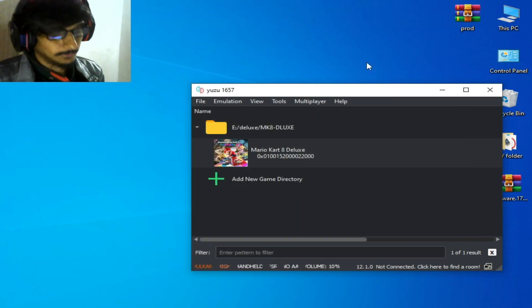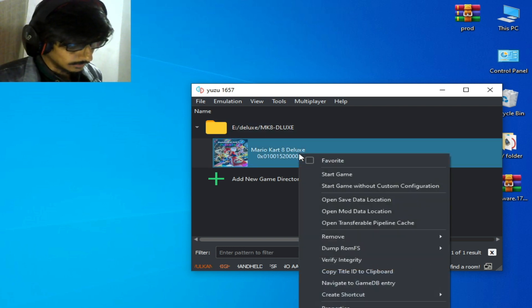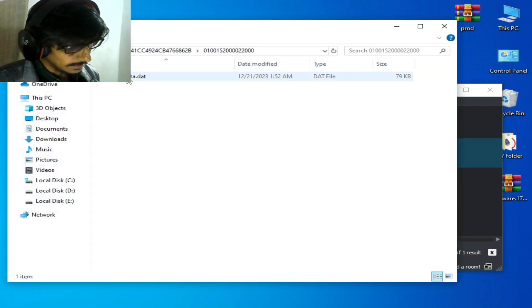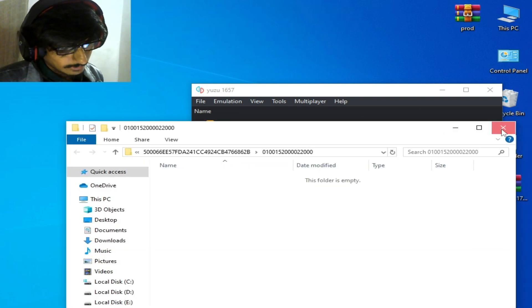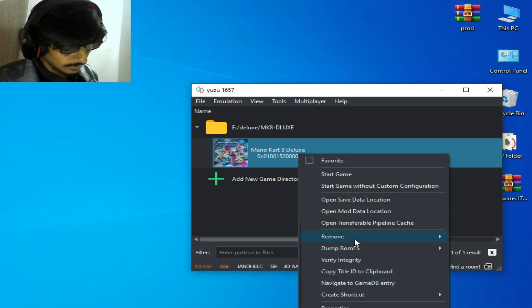But first, make sure you have already deleted some files for your game. Go to the game, open the save data location, and delete this file. Whenever you try to play this game and it crashes, delete this file first and try again. Then close the folder and right-click and go to Remove.